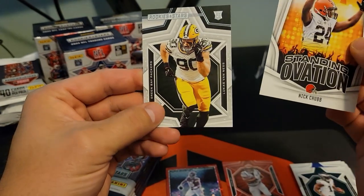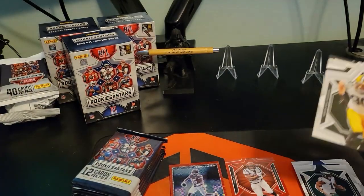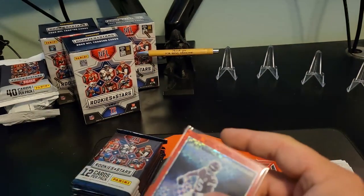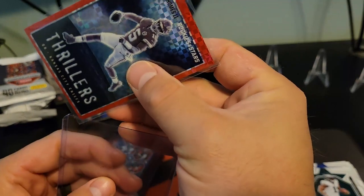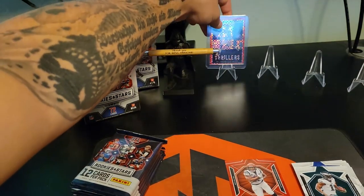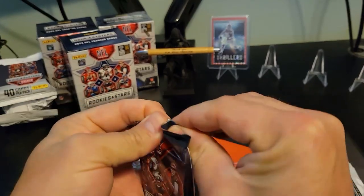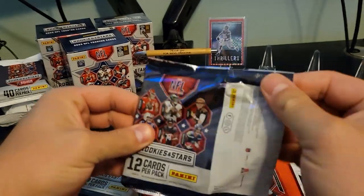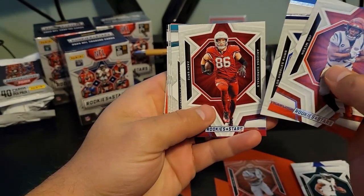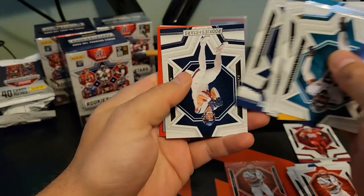Standing Ovation Nick Chubb, and then the Lucas Van Ness rookie on the back. Since it's Patrick Mahomes, I'm going to throw him in a top loader and put him up on the stand. Just for the sake of time, I'm also not going to read everything — I'm going to skip most of the base.